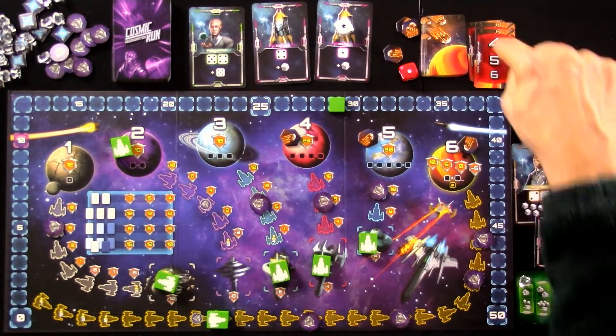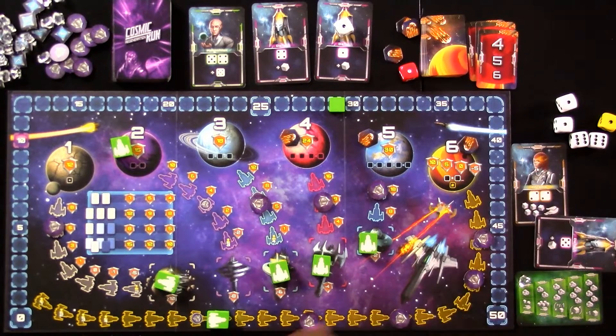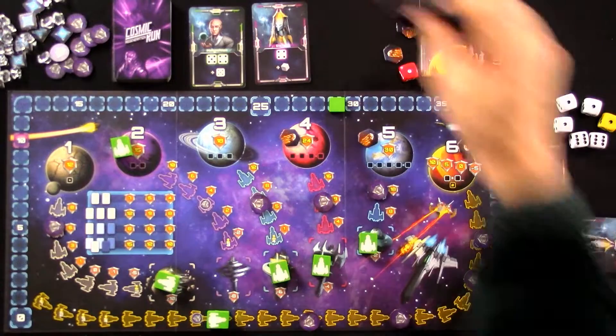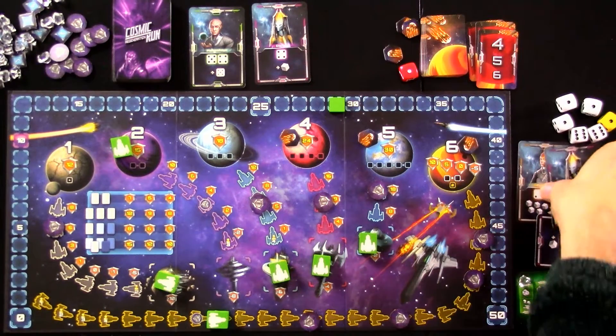I have a lot of points to spend on my force fields now. From now on, if a two gets drawn, we ignore it and look at the next number. And I got myself another alien — once again, it gives me a second die. Let's use that and go for the next round.